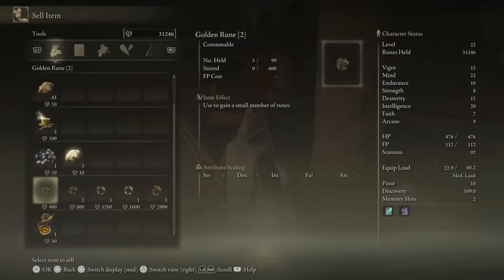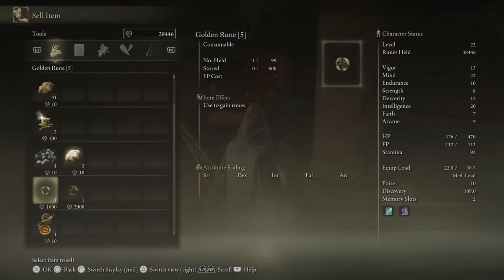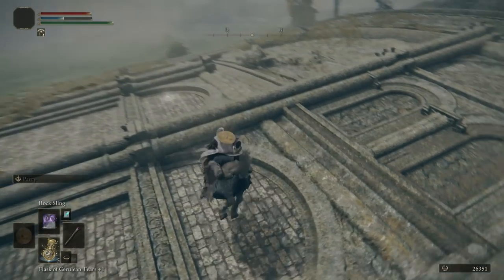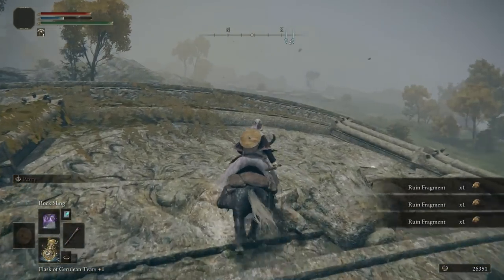Once you're done you can go ahead and sell them. The first run should be the most productive — at least 10,000 runes if you sell all those fragments at any nearby vendor. The cool thing is that they also replenish, so with the possible exception of the graveyard you can recollect everything and make some extra runes on top.